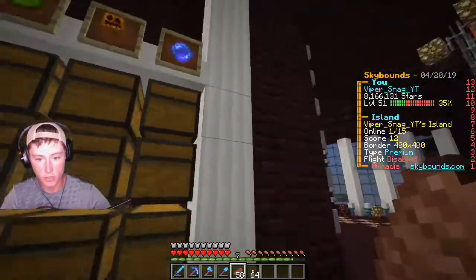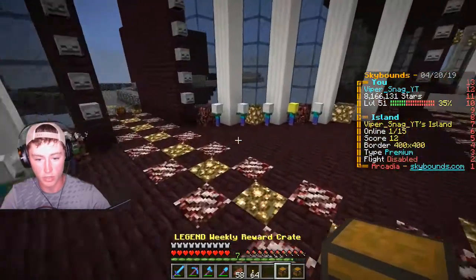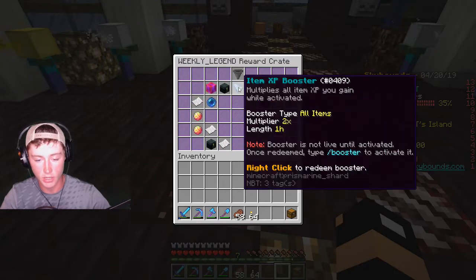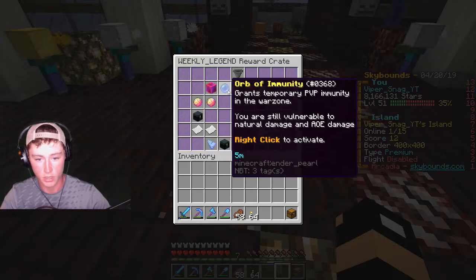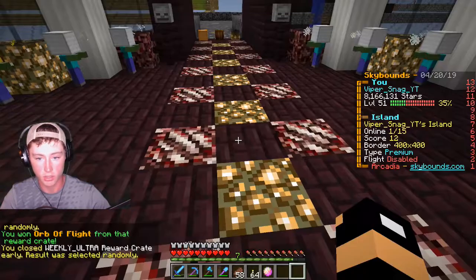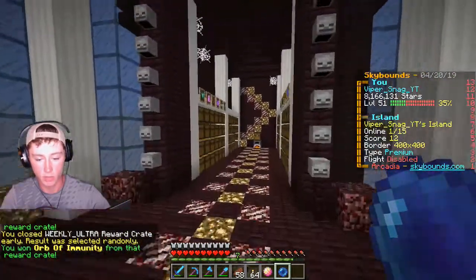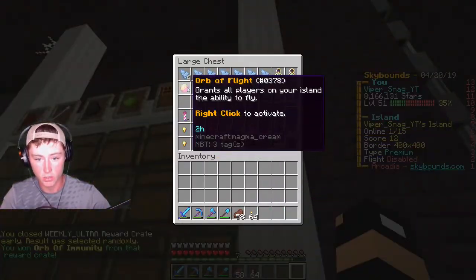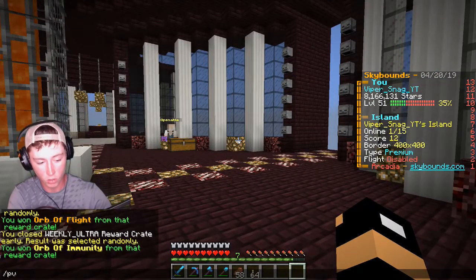Alrighty, we have, first off, some weekly crates to open up. And then right after those, we have a lot of ore seed boxes to open. This is a weekly crate, and I don't think any of these weeklies can give us shards. Yeah, there's no shards. Orb of Flight, I can use that. And the Ultra Weekly — which can be Orb of Immunity. That was very quick, I did not mean to exit. But I did. We'll just pop those in there super quick. And the second thing is, there were two Dwarven Sky Drops.